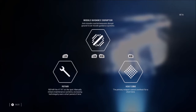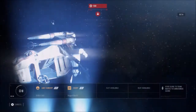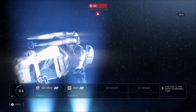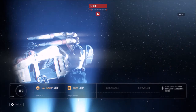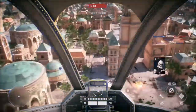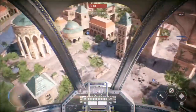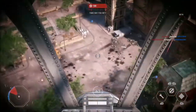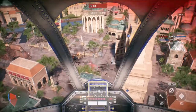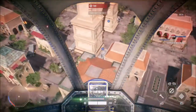The next is Missile Guidance Disruptor. This prevents enemies on the ground or in the air from locking onto you. It also helps you lose any missiles that are chasing you, so it's useful when you're being attacked by any droid air vehicles. And the last ability is Heat Sync. This prevents the primary weapon from overheating, so this is useful when you're attacking the MTT or an A-A-T on the ground. You can activate this ability and your bubble turret will not overheat, so you can just fire until you kill the person.